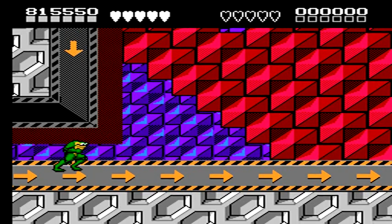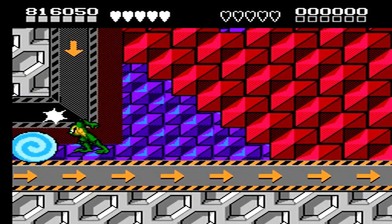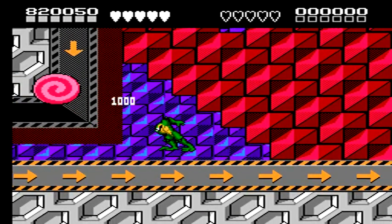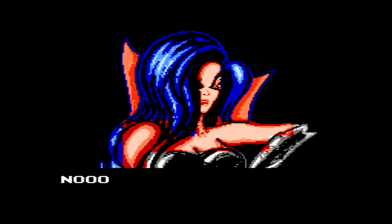Most of it is just waiting for it to come down from the sky so you can actually land a hit. As it gets farther into the battle, it gets faster in its movement, so it's a little bit harder to actually do damage. If you're able to get it stuck in any kind of loop, take that to your advantage to finally take it out. Once he's done, we move on to the final stage of the game.